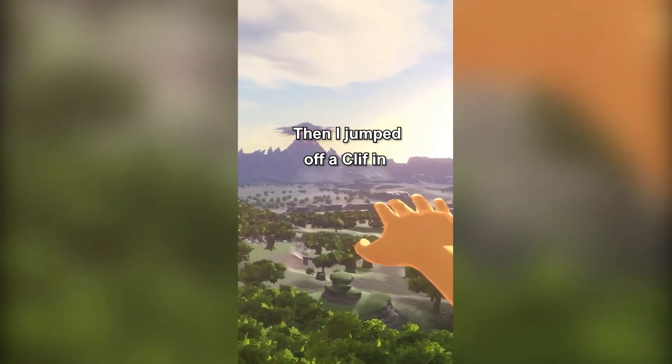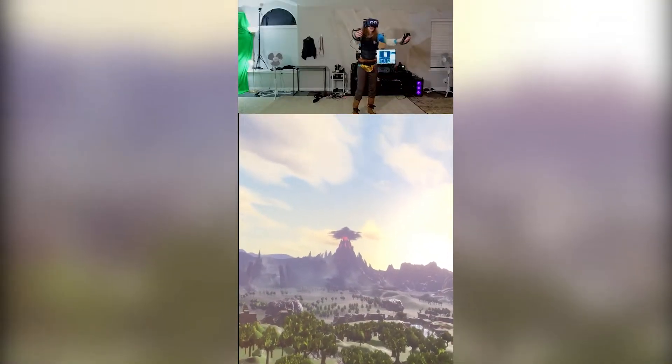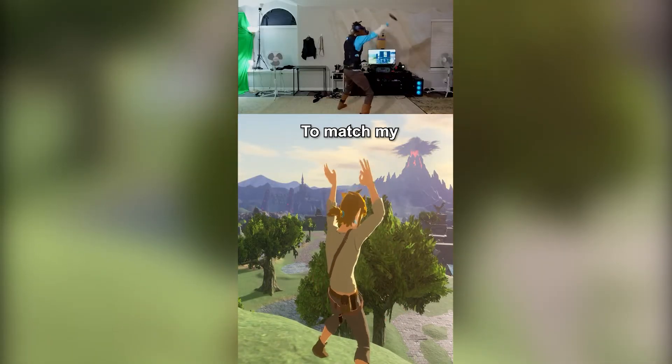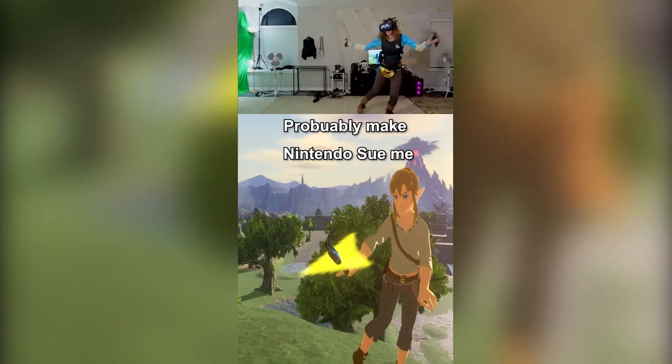Then I jumped off a cliff in real life at the same time I did it in the game. I'm not doing that! I'll die! I also put trackers on my feet so that Zelda would be tracked perfectly to match my real life body, and then I moved in ways that will probably make Nintendo sue me.